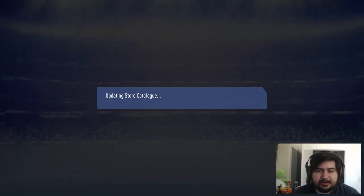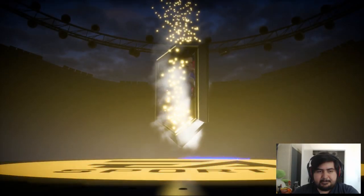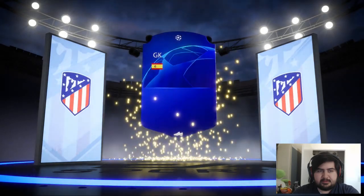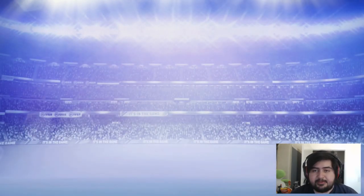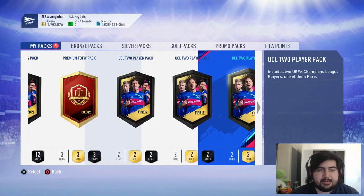We need one more 83 or higher from these final four packs. I'm really getting over this cough. No walkout. Spain goalkeeper — Adan. 84 rated. It's a good goalkeeper though, but that's not going to help. We already have an 84 rated goalkeeper and Iker Casillas. So we got three left.